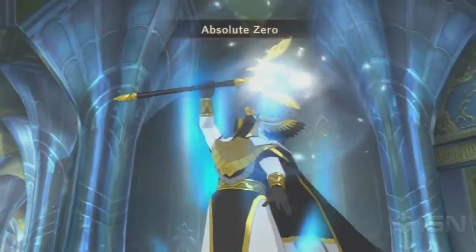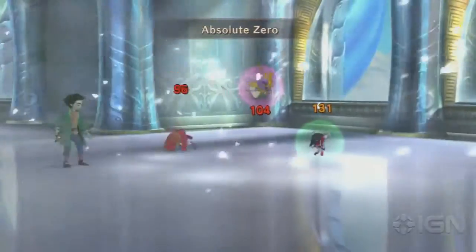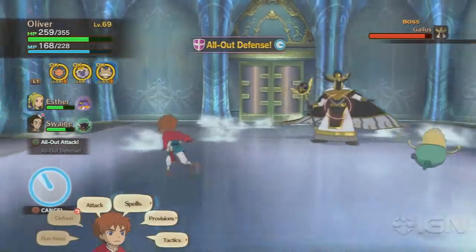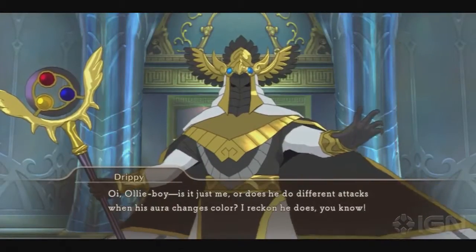And lastly, if his aura glows blue, it means he's going to use ice. Similarly to the wolf boss's Howling Blizzard attack, Absolute Zero deals severe cold damage to your entire party. So make sure you're either equipped with items that increase your magic defense, or defend with a familiar that isn't weak against cold.